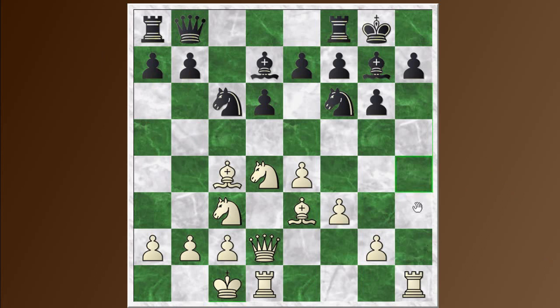Spassky wastes no time and plays h4. Black follows up with a5 — the race is on. Spassky throws in bishop h6, very common against the Dragon to try and trade off black's strong fianchettoed bishop. If black takes, the queen can come in and with the h-file opening up, there's a ready-made attack. Levy had an idea of coordinating this bishop with his queen on b2, but in any case, this is standard against the Dragon.